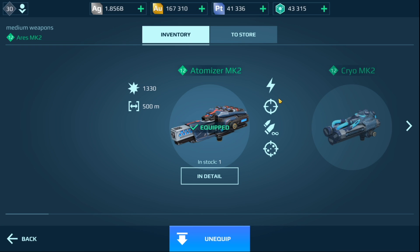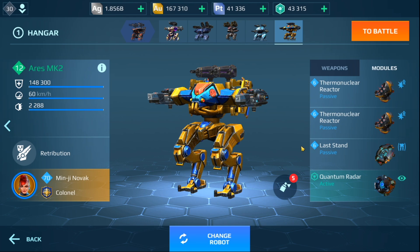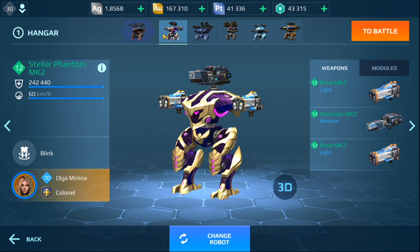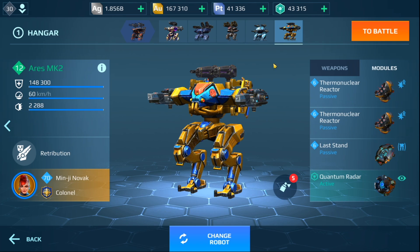In terms of the stats for the Atomizer, if anyone is interested, here you go. Let's take a look at the modules and the pilot skills. The rest of my hangar — the Phantom, the Behemoth, the Ao Jung, the Leech, the Ao Ming — I'm just going to go through this very quickly. The main focus is going to be on the Ares, so I'm going to run a game and then show you some action clips of this build in action as a brawler.